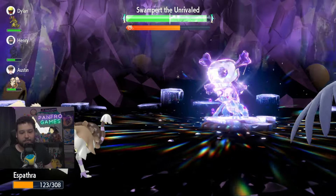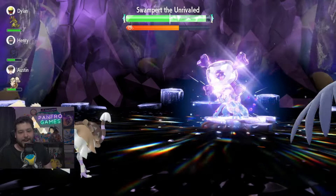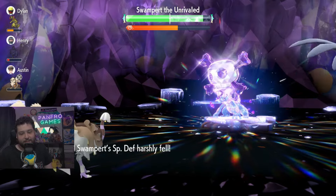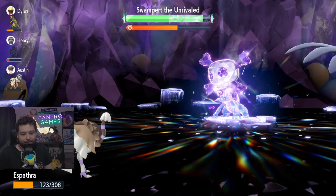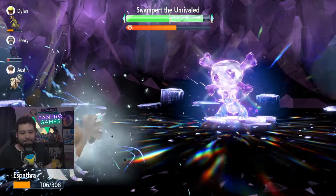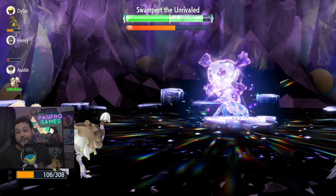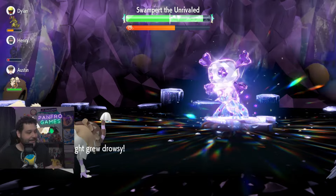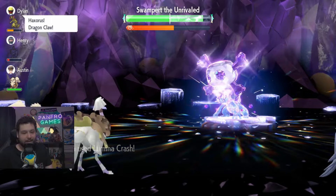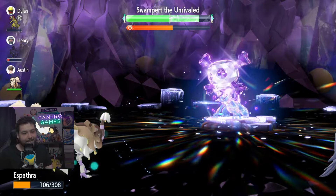Hydro Pump doesn't really matter when you're plus 3 in Special Defense and you have good bulk in general. We're going to go for Crashes — we need two more Crashes. This does quite a bit of damage and gives us some nice HP sustain from the Shell Bell, putting us back in the green. Hydro Pump — of course, if he misses, it makes our lives easier; if he crits, that's not great, but it's never great when someone crits you. The Yawn happens, but it did not hit. If you do get hit by Yawn — 25% chance — you're going to have to use a Heal Cheer when you go to sleep at the end of your second turn.